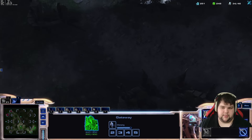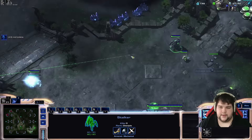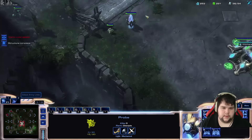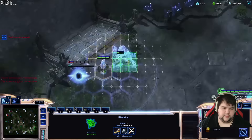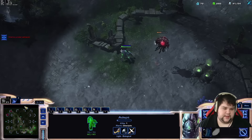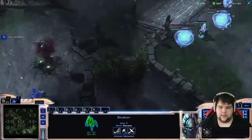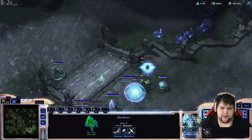There should be an Overlord coming this way — I'm going to try to intercept it. We have the Stalker right now. We're catching the Overlord right now. I'm putting down three gates total. Still going to scout with the Adept. Once I kill that, I just come back in with the Stalker. Mothership core could have been done a little bit earlier.